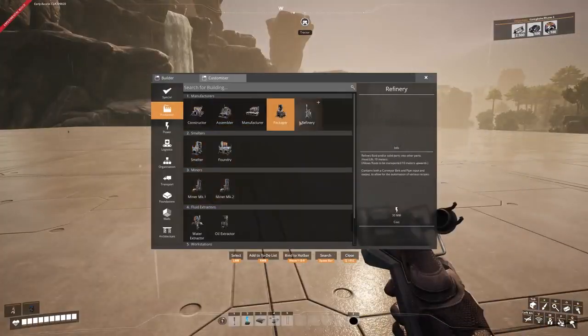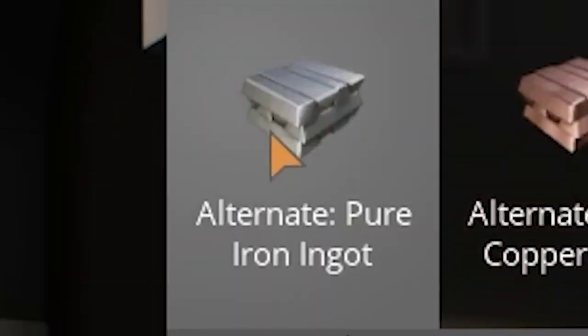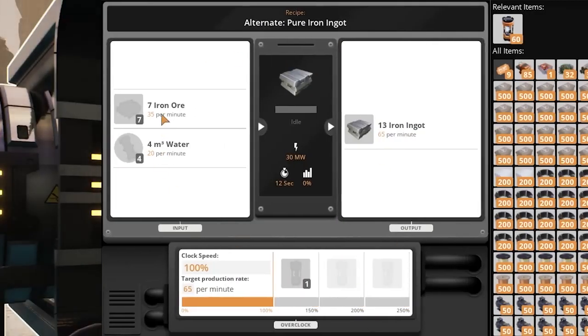Technically not six lines yet, because one line right here is not sending anything. That's because I can't put a miner down — we have a boulder in the way, which I need a nobelisk to explode. The recipe we're going to use is in the refinery: the pure iron ingot recipe, which requires 35 iron ore per minute and 20 water, outputting 65 iron ingots.